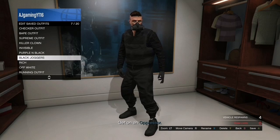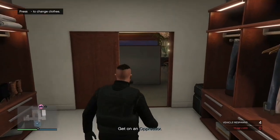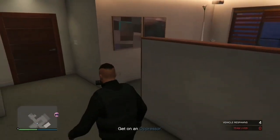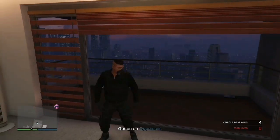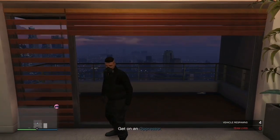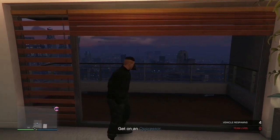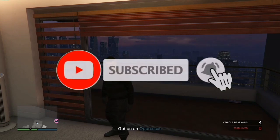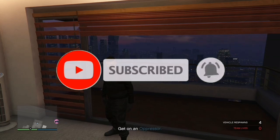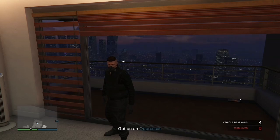To get red joggers, you just have to be in a different position — instead of hosting the mission, you be the person helping out and you'll get red joggers. That's the whole glitch! Now just leave the mission, or finish it if you want. That's all for today — if you're new, smash the subscribe button and turn on post notifications. I post new videos every Monday, Wednesday, and Friday. See you in the next one, peace out!